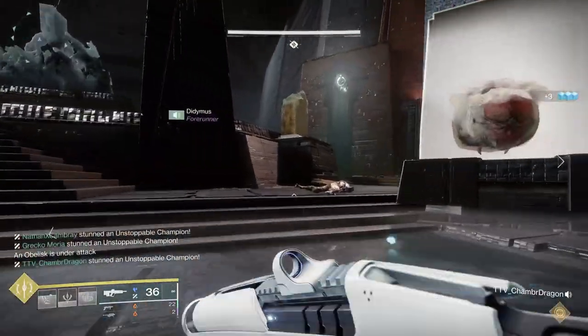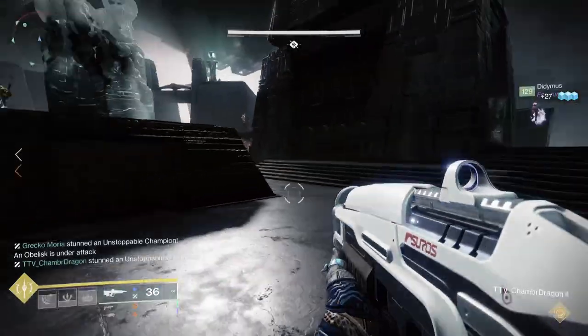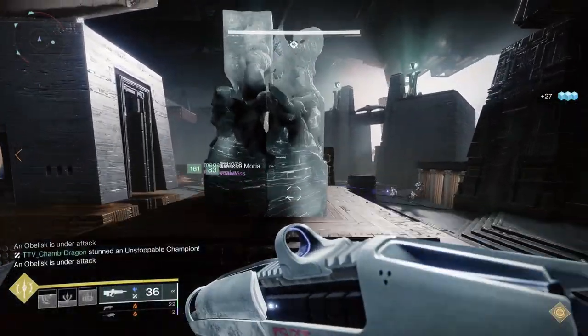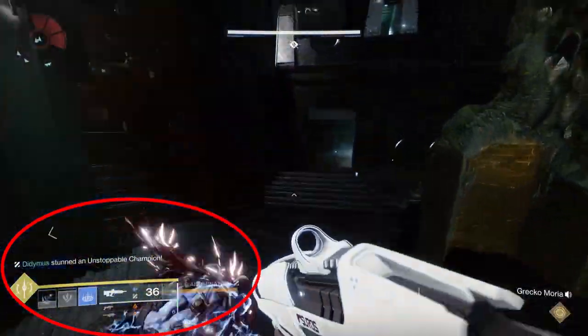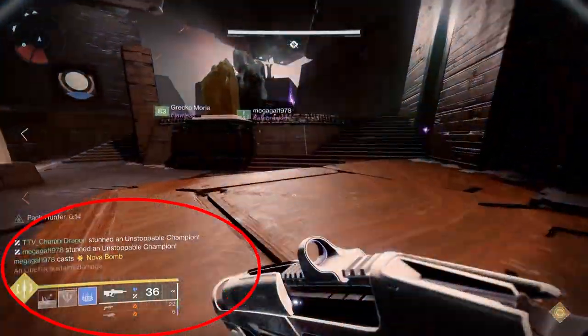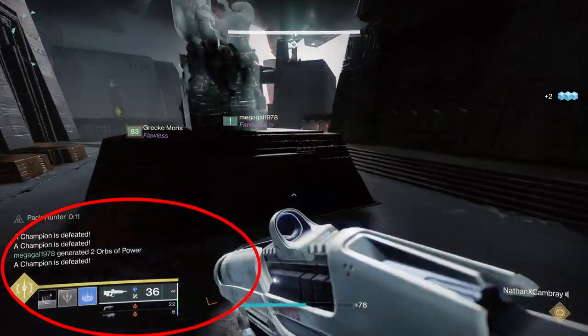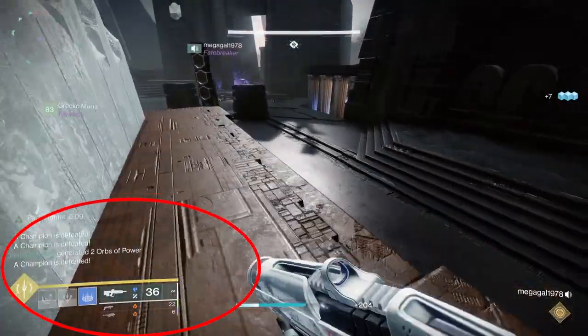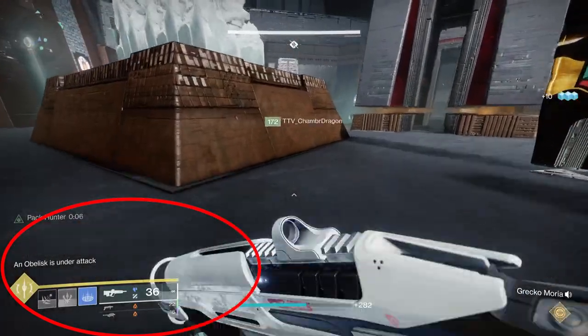If you struggle with getting the challenge done, the key is killing the Unstoppable Champions within a few seconds of each other. What we did was wait until everyone was in position to stun their champion. On your screen you'll see the stun notifications appear. When you see all three, that's your cue to take the champion down — because when they're stunned, they take more damage.